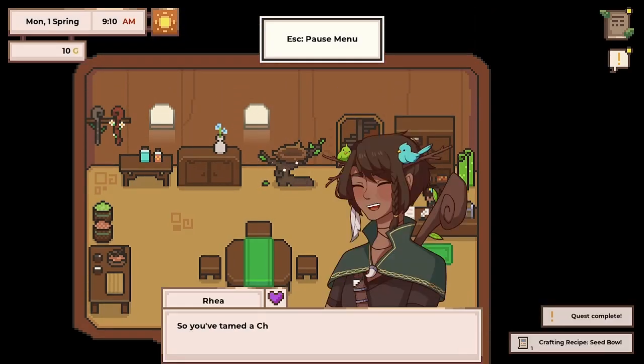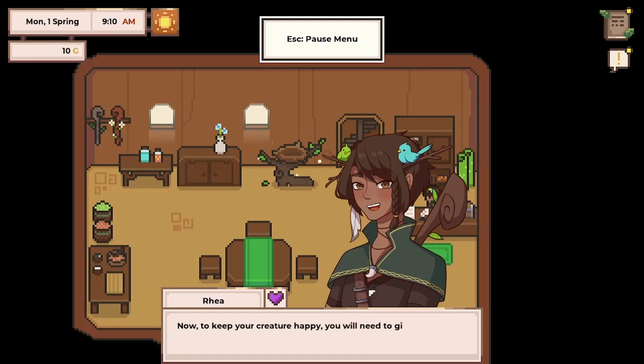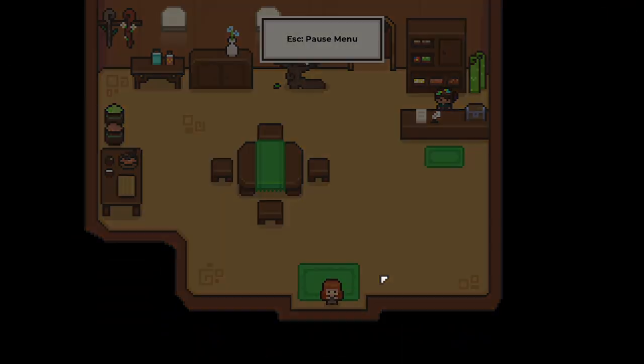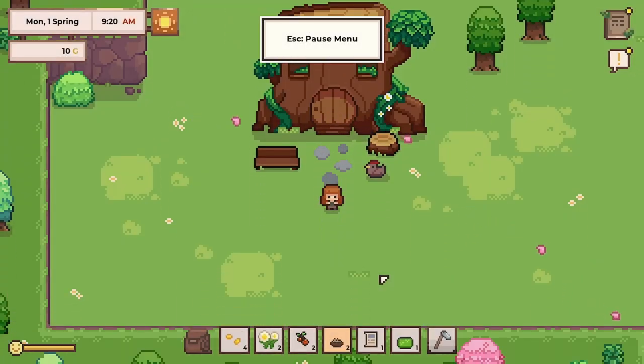Now what? So you've tamed a chicken. To keep your creature happy you will need to give it a home and keep it fed — assign creatures to a pen and add their favorite types of feed to the trough. Remember to pat them daily. Happy creatures will often give back to their caretakers and produce useful items. Report back to Valet when you've completed the research. Here, take this as well — it's on the house.